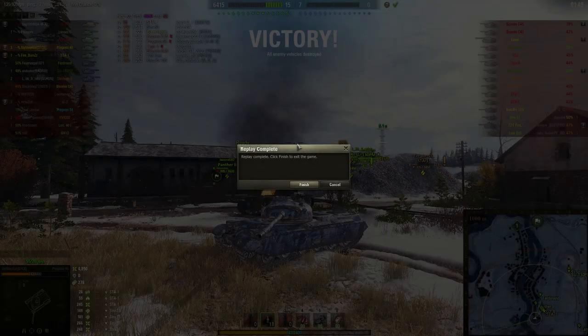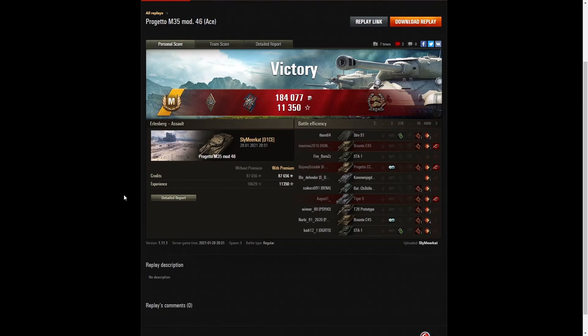Let's have a look at the end of battle stats. It was an ace tanker for Sly Meerkat in the Progetto M35 Mod 46. He managed to get a bruiser medal for getting at least five critical hits — he got ten. He got a fire for effect for doing more damage than the hit points of his own vehicle. And he got a Confederate medal for hitting more of the enemy than anyone else on his team. But no high calibre — I wonder why.